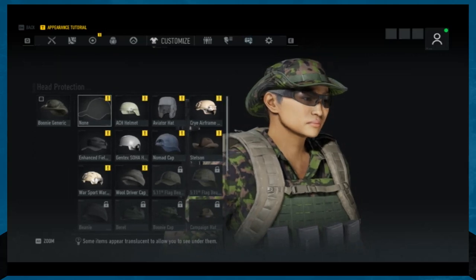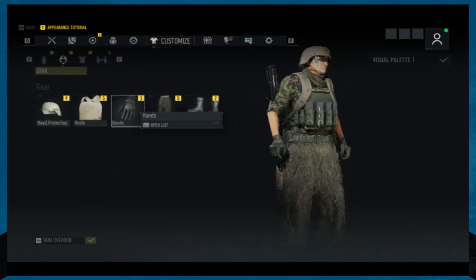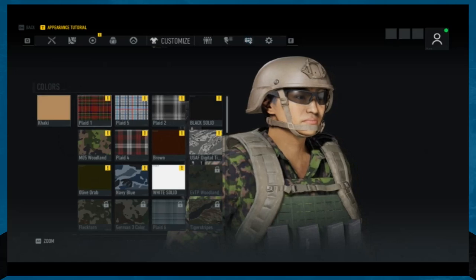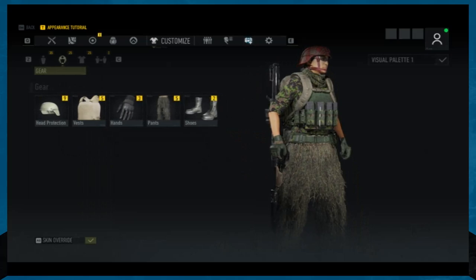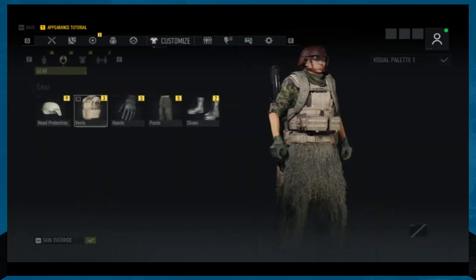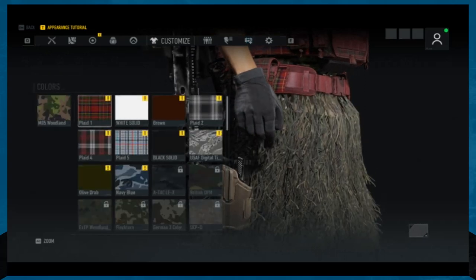So let's say we didn't want this ghillie hat anymore and wanted to wear this helmet. We can throw this helmet on right now — it changes nothing stat-wise. We can also change the color of it. Let's make it plaid. No one will ever see us coming with our sweet plaid helmet. You can do that with every piece of equipment — the vest, the hands — we can change them all to plaid.